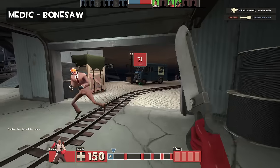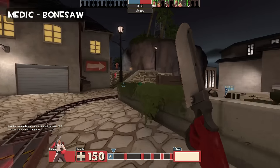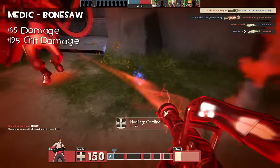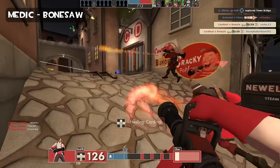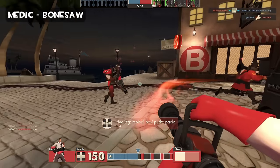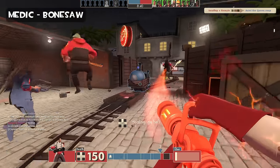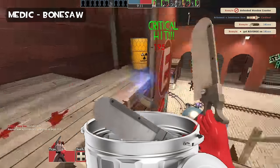Medic and the Bone Saw — in a world where the Ubersaw exists, the Bone Saw will never be good. The 25% uber gain on hit is on a whole different level; it is the difference between winning and losing. Meanwhile, the Bone Saw is boring — same base damage and random crits as the other melees, and nothing else. Let's say you wanted to kill someone with a Bone Saw — how would that go? A class designed to heal isn't usually good at dealing damage, and this applies to the Medic. You really shouldn't be pulling out the Bone Saw; all of the enemy team will be after you, and the last thing you want is to run at them with your melee out. But if they're running at you, you could get a cheeky random crit — but the Ubersaw would do the same and even better. The Bone Saw goes in the trash as soon as you get the Ubersaw.